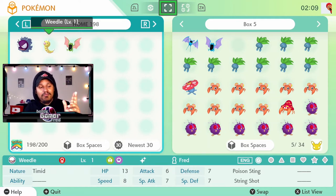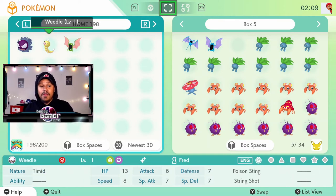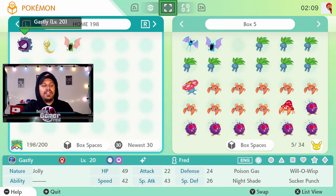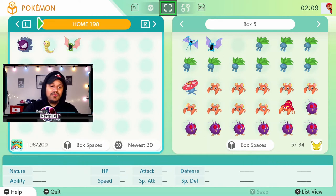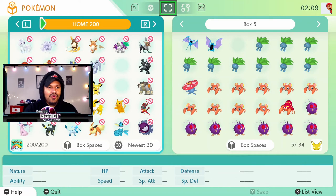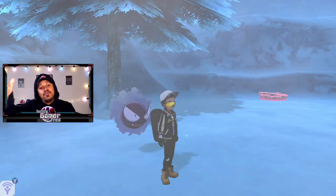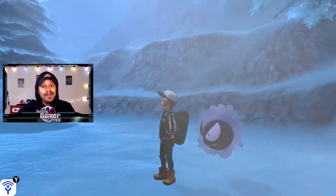Also note that Pokemon transferred via Let's Go will have the trainer name from your Let's Go save, not your Pokemon GO trainer name. If you transfer directly from GO into Home using transport energy, they keep the Pokemon GO trainer name. I'm ending this video by bringing Gastly over to Pokemon Sword and Shield — Weedle isn't in Sword and Shield, and I'll leave Golbat in Home. This confirms it's a viable method to bring shinies from Pokemon GO all the way through to Sword and Shield.